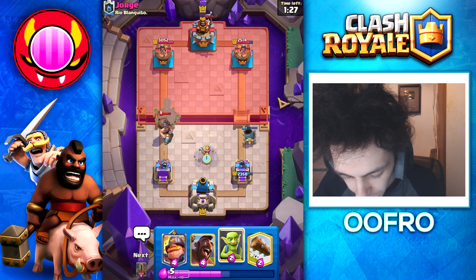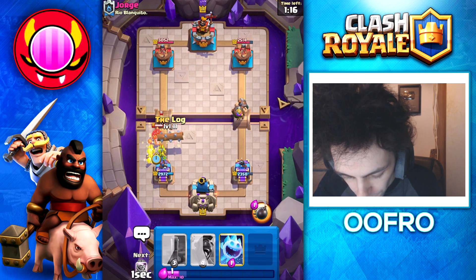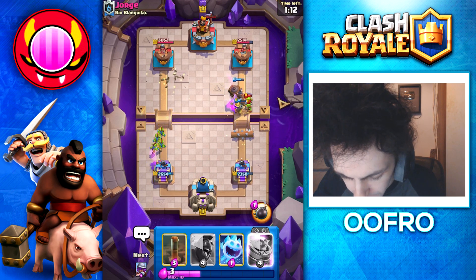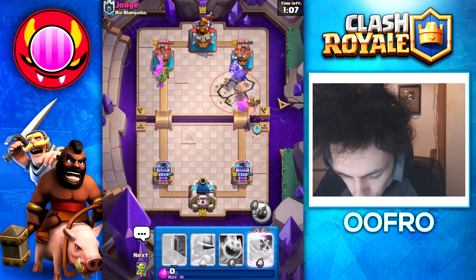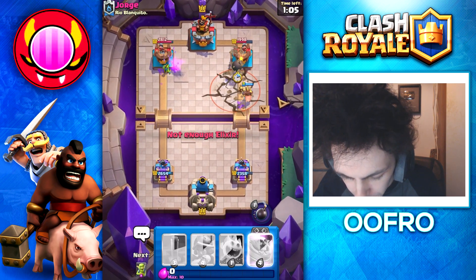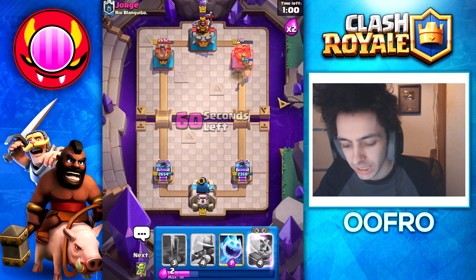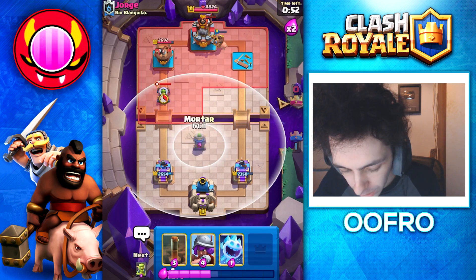We are going to Musketeer in the middle here just to take out that Mighty Miner. And I'm going to put my very own Mighty Miner at the bridge. He goes for a Fire Spirit and a Hog Rider, so we Log and Goblins — super easy defense. We take out his Goblins, Musketeer stays alive. We are going to Hog Rider here, forcing out a Defensive Earthquake. Going to use the ability just to do a little bit of extra damage — beautiful. Hog Rider on his Tower, he has nothing for it, and that is going to eat the entire Tower.